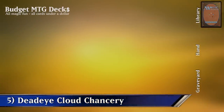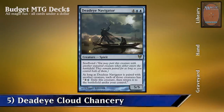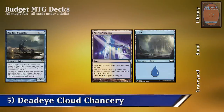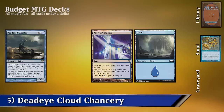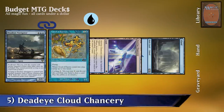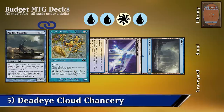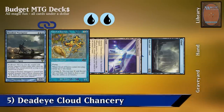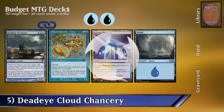Combo 5: Deadeye Navigator and Cloud of Faeries and Azorius Chancery. For this combo we're going to need Deadeye Navigator on the battlefield. Deadeye Navigator can soul bond with a creature entering the battlefield, which means we can pay 2 mana to exile that creature and return it to the battlefield under our control. We're also going to need an island and an Azorius Chancery on the battlefield — Azorius Chancery is a land that gives us 2 mana. Finally we need Cloud of Faeries; when it enters the battlefield we get to untap up to 2 lands. To make the combo go off, we tap the island and Azorius Chancery for 3 mana, cast Cloud of Faeries for 2, untap those 2 lands and tap them again for 3 mana, giving us a total of 4 mana. We then exile Cloud of Faeries with Deadeye Navigator for 2 mana, it returns and untaps the lands again. We repeat this as many times as we want for an infinite amount of mana.